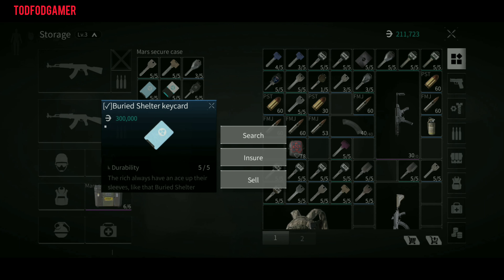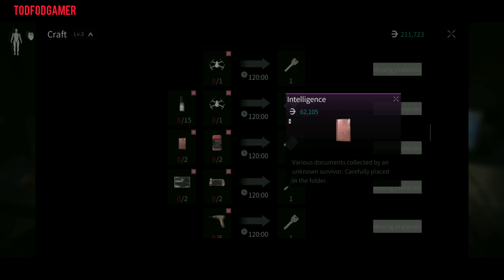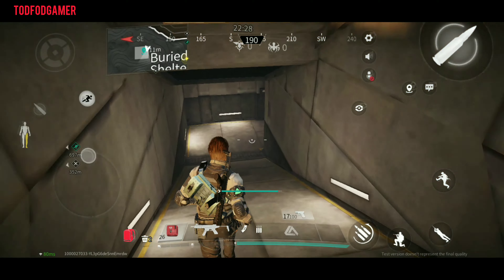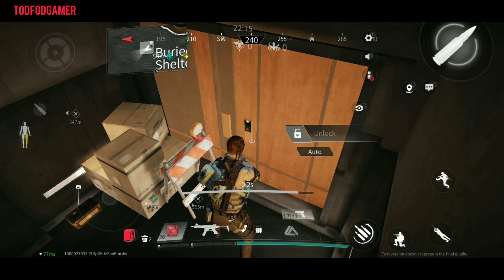The second one is the Barrett shelter keycard. The price of this key is 300k. You can craft this keycard by using 2 intelligence and 2 proposal rings. To use this keycard, go to the buried shelter which is buried underground and open this door.